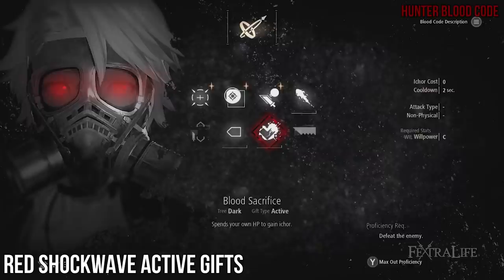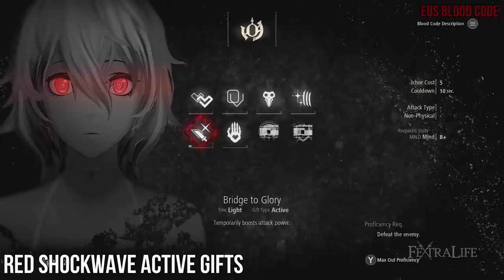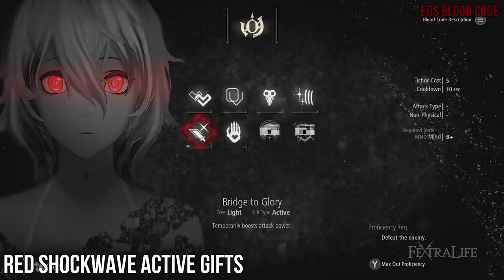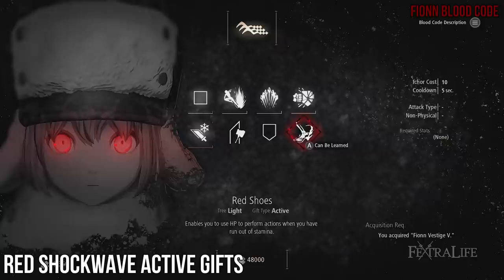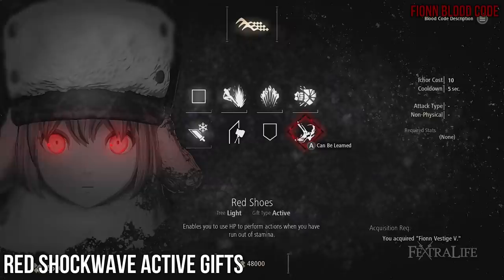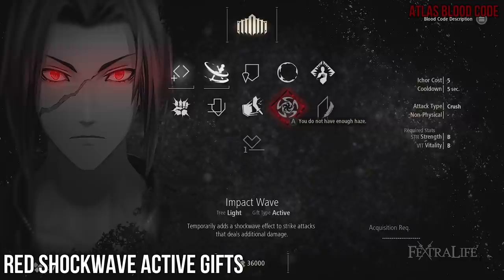Blood Sacrifice: you'll need this to stack buffs because this is a very I-Core-hungry build — use it when necessary to gain more I-Core. Gift Extension increases the duration of your buffs by 50%, and since we use a lot of buffs, it comes in handy. Bridge to Glory is one of the best buffs in the game — it will boost your damage significantly for a very long time, though you won't get it until much later in the game. Dragon Lunge is a very good skill gift for burst damage when needed; you can replace it with any other that works for a hammer. Red Shoes is unique to Fionn and allows you to swing until you run out of HP, which takes a very long time since it uses very little. Impact Wave tacks on extra damage to your swings and staggers and damages enemies around your target — an all-around great skill, but you need to use overhead attacks to get it to proc, and that's why we use the hammer.